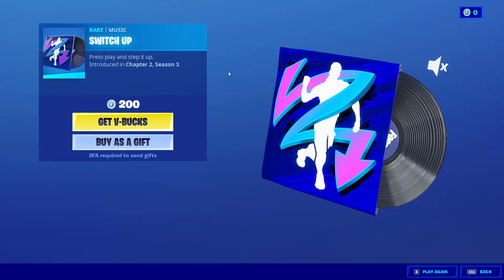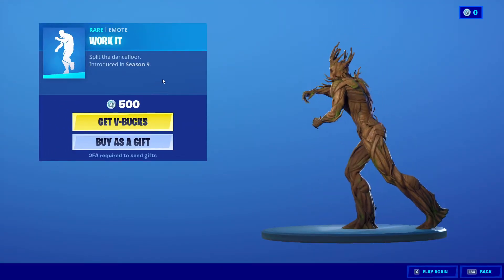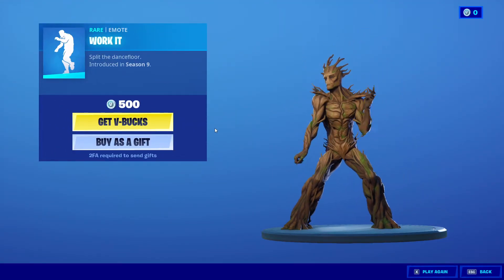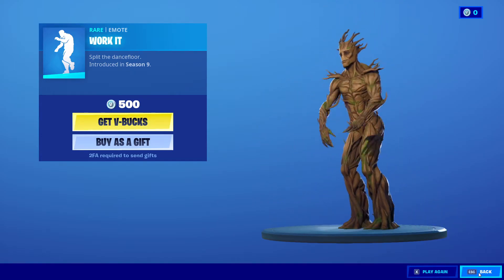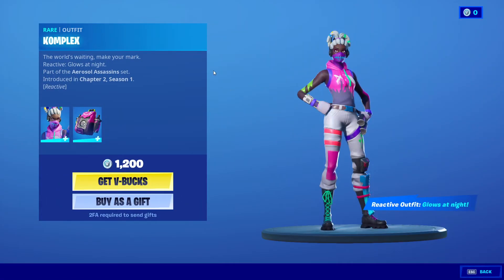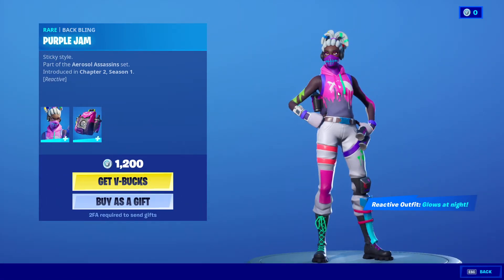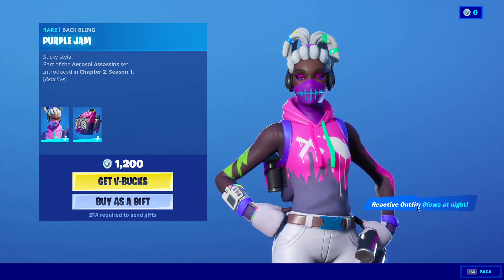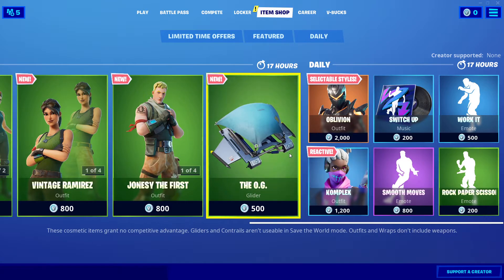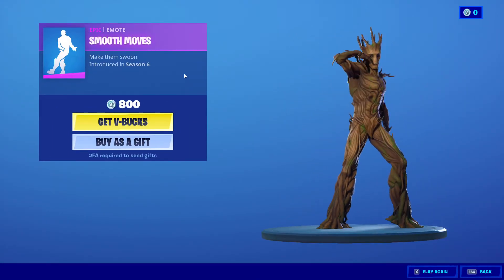We got Switch Up for 200 V-Bucks from Chapter 2 Season 3. We got Worried Kid for 500 V-Bucks from Season 9. We got Complex with Purple Jam for 1200 V-Bucks — cool hair. Next we got Smooth Moves for 800 V-Bucks from Season 6.